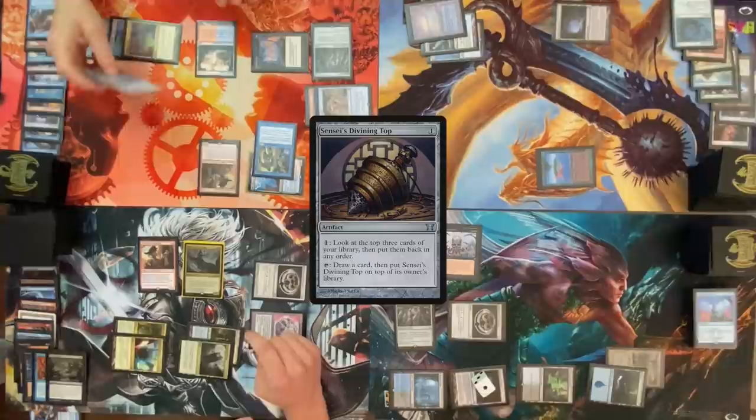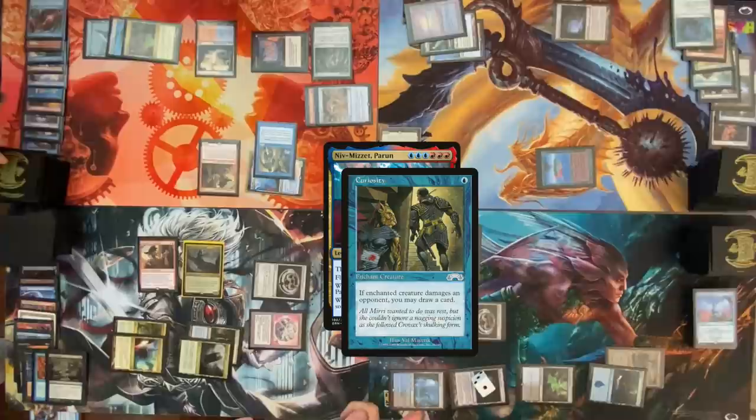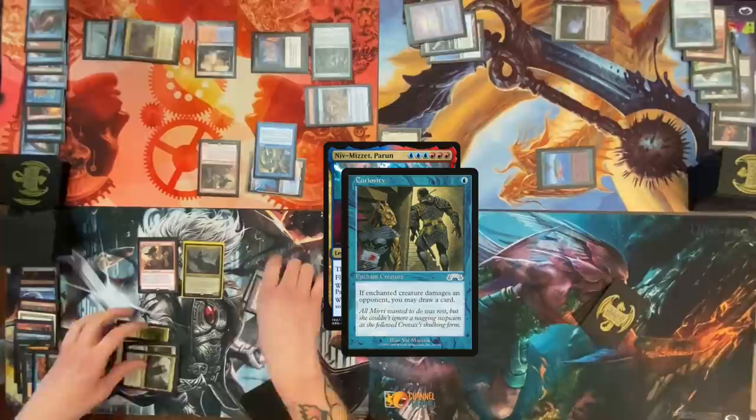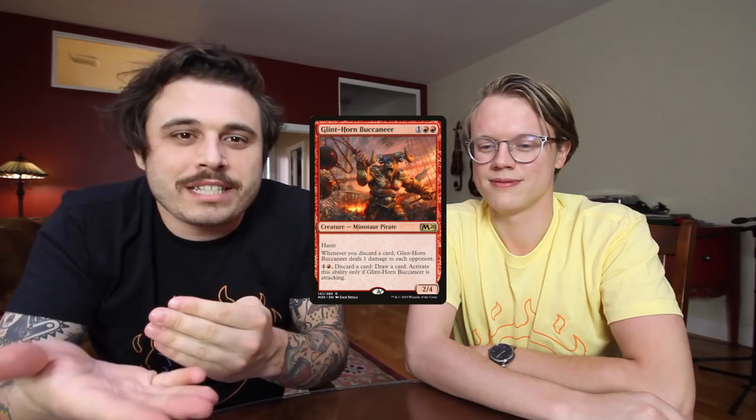My curiosity is on the stack as to what's going to happen next. Cast Div Top, activate Div Top to draw a card — Niv-Mizzet trigger, point it at Cam, and start going through that loop. Since you deal damage to Cam with Curiosity, Niv-Mizzet says you draw a card; when you draw a card you deal damage to Cameron. Let's just keep doing that. Stop — that kills me. Do you want to keep going on to your 16th? Yep. Dylan's dead.